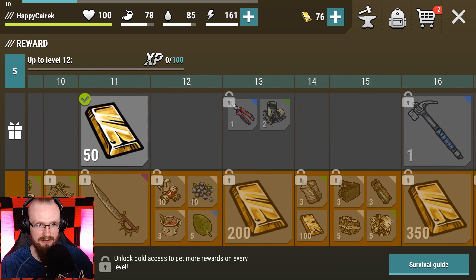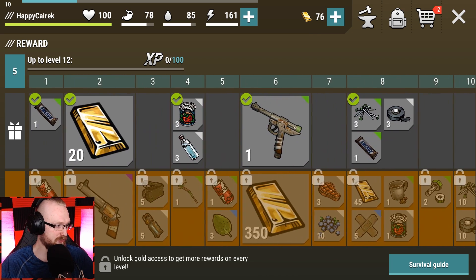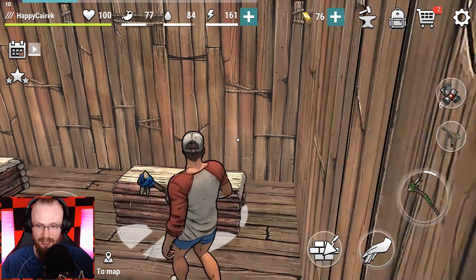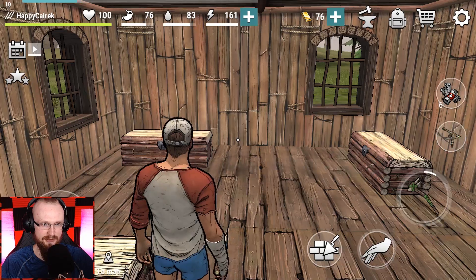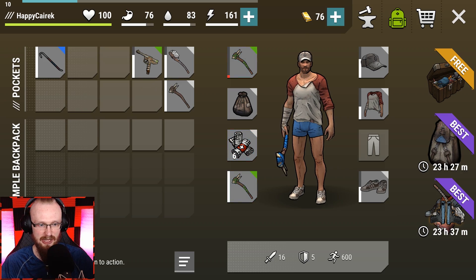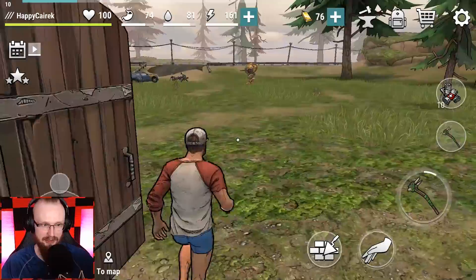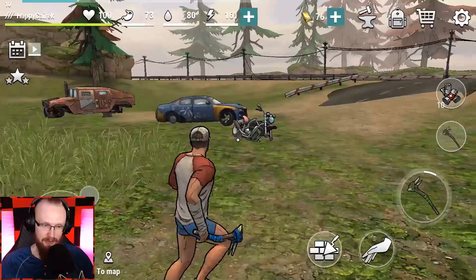At level 12 we don't get much but at level 13 we get some cool things. The season pass for 12 euros looks like it gives a lot of rewards - might be worth it. Got some platinum and other stuff. I have two clubs and plenty of bandages, so I'm good. Now I can spam-craft bandages - I love that! Let's go back to the forest since I have a crowbar and can grind for my chopper.